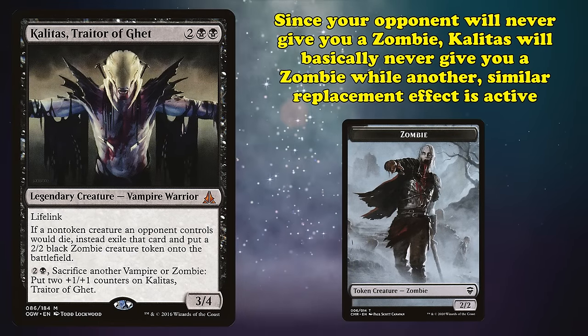At number 2, we have Reign of Gore. This is an enchantment with a mana cost of 1 black and 1 red, with the ability where if a spell or ability would cause its controller to gain life, they lose that much life instead. Now this card seems pretty straightforward, but the wording here has some very unintuitive implications. Let's say your opponent had a Lifelink creature in play and you had Reign of Gore. Your opponent attacks you with the Lifelink creature — what happens?